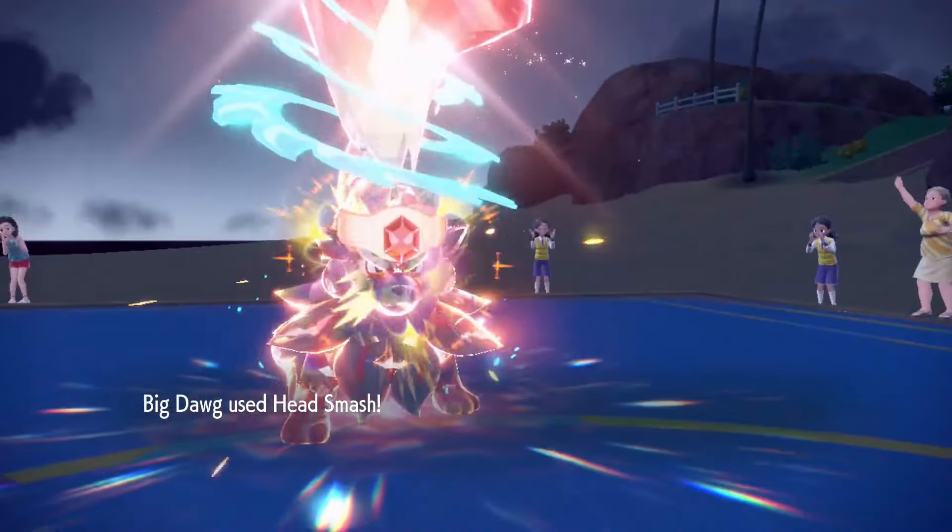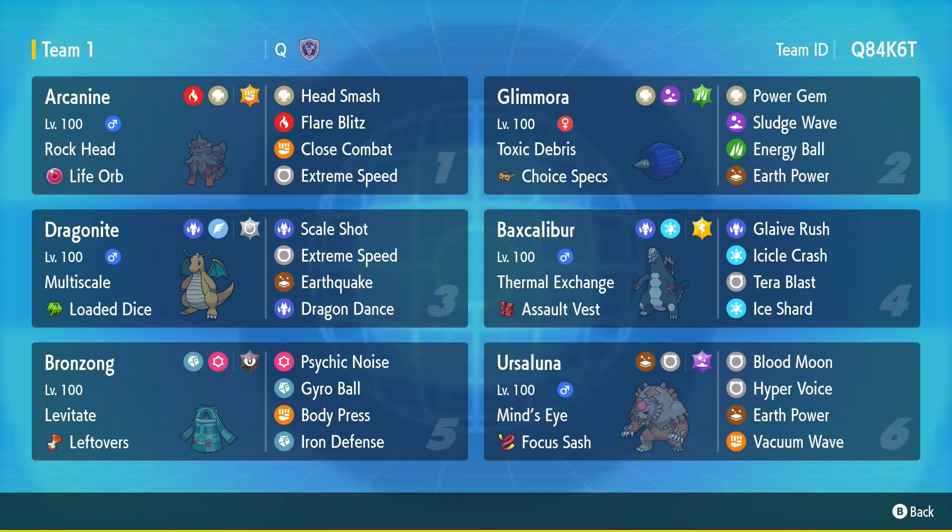Just wanted all these attacks to do big damage. Then we got Spex Glimm — if you guys want to check out all the intricacies of the EV spreads, they will be located in the PokePaste in the description down below. We're rocking out with Spex Glimm as an anti-Ursa Luna lead, more so than a Focus Sash get-up-hazards kind of lead instead.